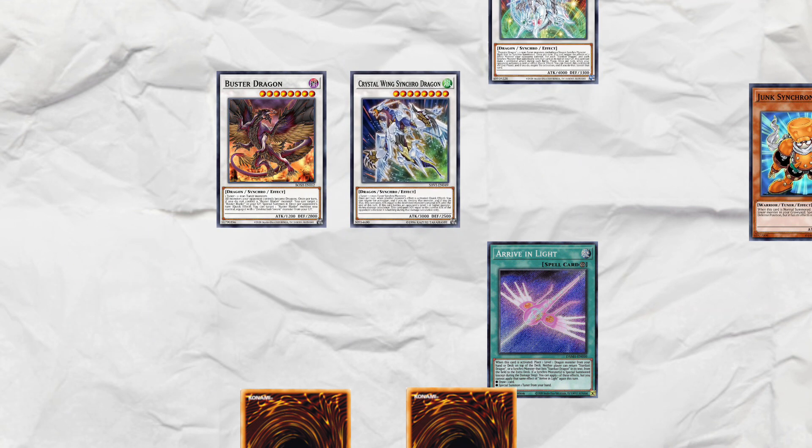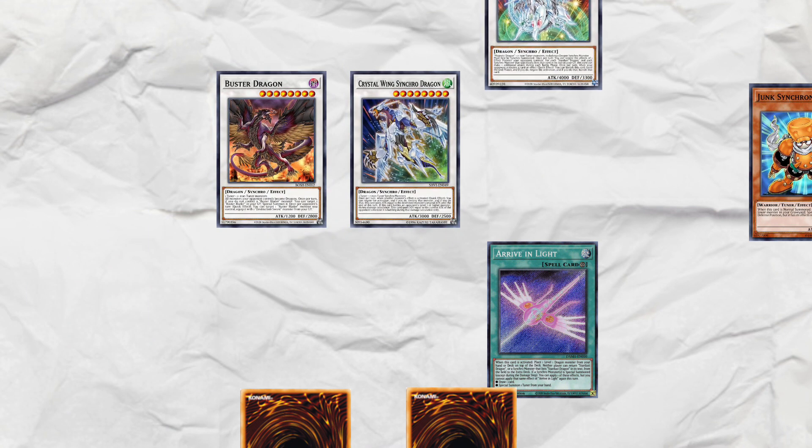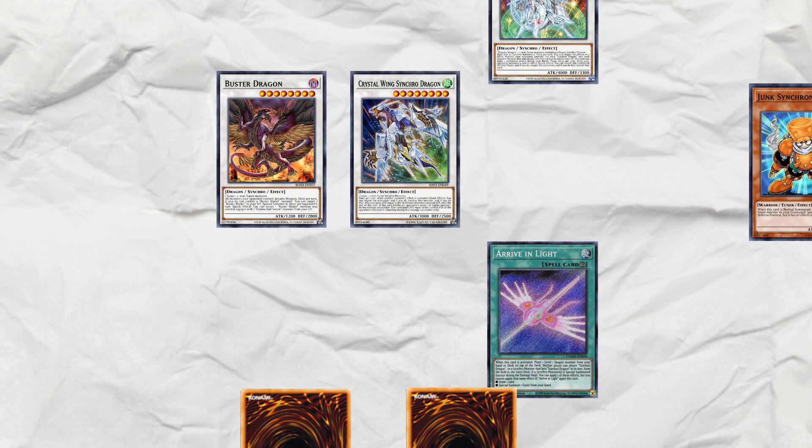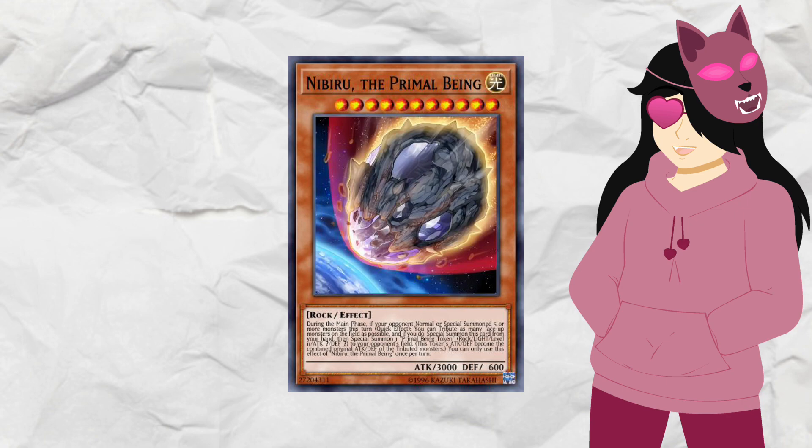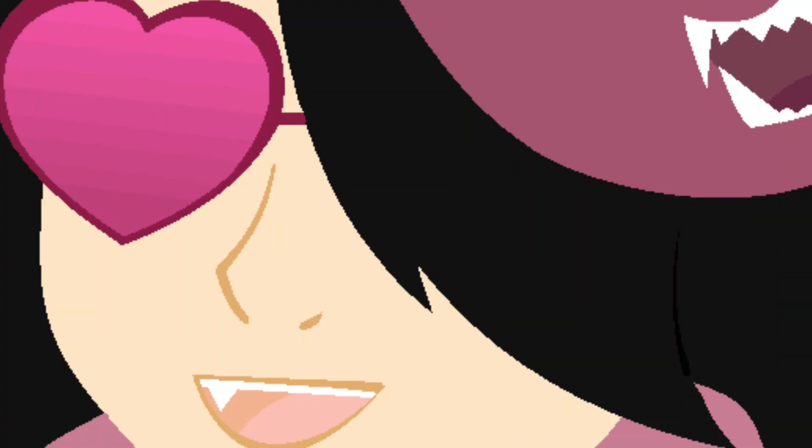This gives you 3 negates, anything you want really, and a 4k beater that can attack twice on your next turn because you have Stardust in grave. Now I know what you're gonna say — what if they have Nibiru? Well, then you simply just have Call By. It's just that easy.